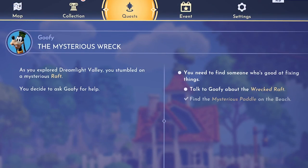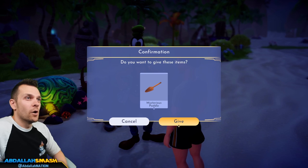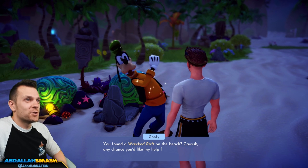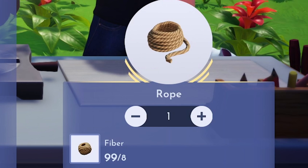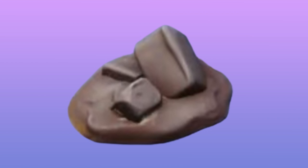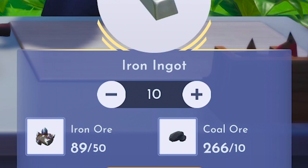Goofy's fourth quest is the Mysterious Wreck. Once you have access to Dazzle Beach, head to a small island right offshore and investigate the paddle in the sand. After you pick it up, you'll be able to speak to Goofy about it and offer to fix the shipwrecked raft. In order to fix the raft you'll need: 30 hardwood found on the floor next to trees everywhere except the beach, plaza, and meadow; seven rope originating from 12 seaweed crafted into fiber; 25 clay dug up from the ground in the Glade of Trust, Sunlit Plateau, or the Forgotten Lands; and 10 iron ingots made with 50 iron ore and 10 coal.